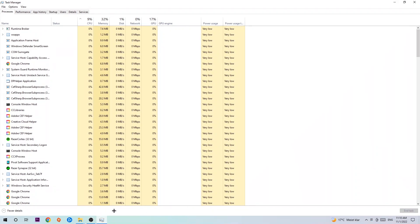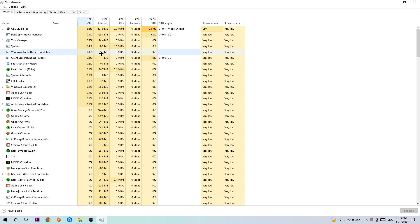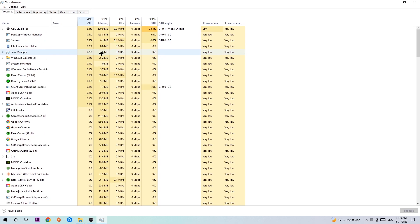Once you've done that, navigate to the top left corner of your screen and click on Processes. Once you click Processes, click CPU, and what I want you to do is end every single task which is currently having too much CPU or GPU usage.